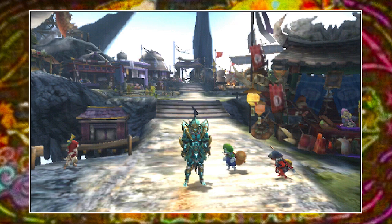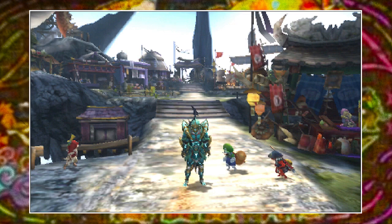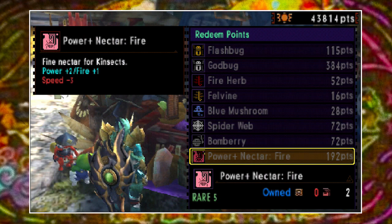You'll get these nectars as rewards from gathering quests from time to time, but you can also buy them from the Waikun. If he doesn't have the nectar you want, simply go and complete a quest and check his list again — eventually it'll reset and he'll have what you're after.